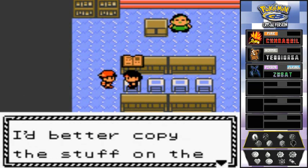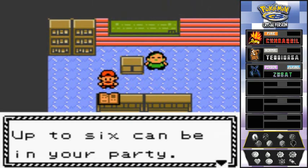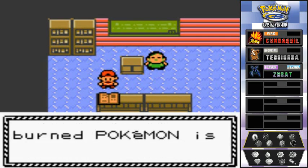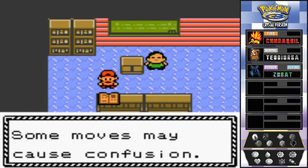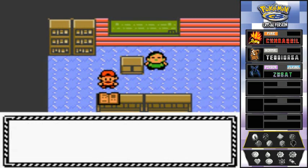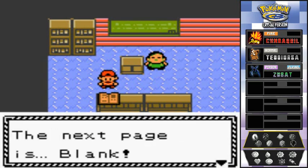A kid says 'I'm taking notes of the teacher's lecture — I'd better copy the stuff on the blackboard too.' The blackboard reads: 'Catch Pokemon by using Pokeballs — up to six Pokemon you can carry in the party. Before throwing a Pokeball, weaken the target first — a poisoned or burned Pokemon is easier to catch. Some moves may cause confusion — confusion may make a Pokemon attack itself, and leaving battle clears up confusion.'